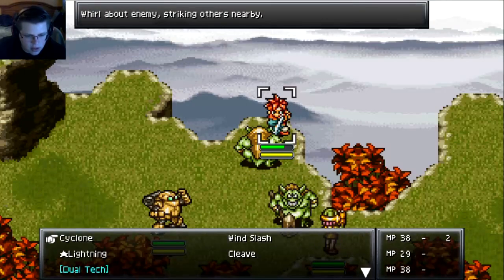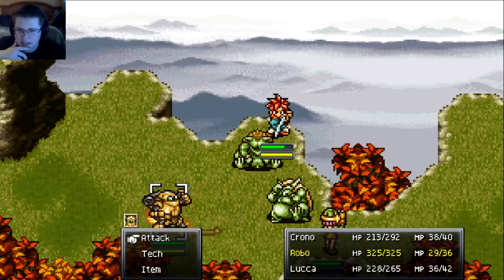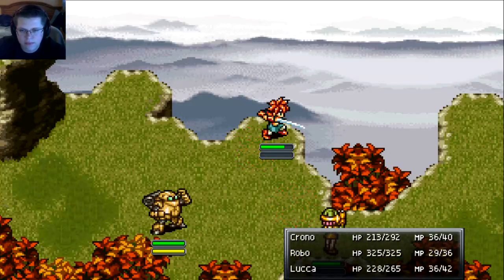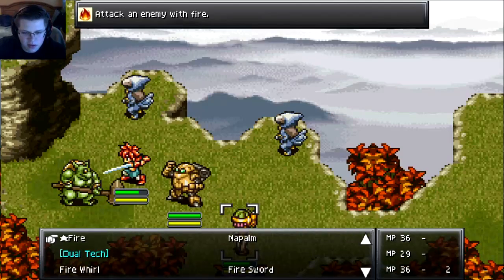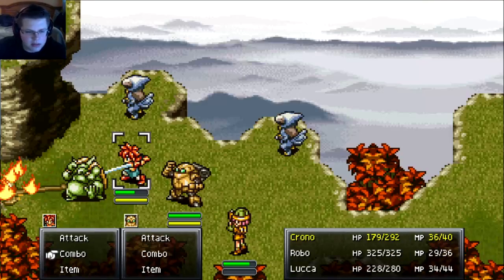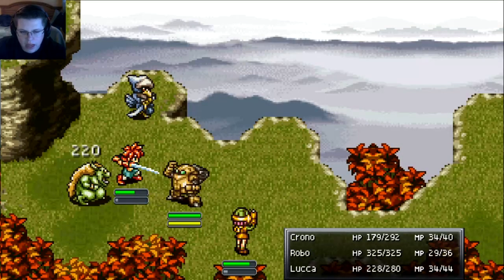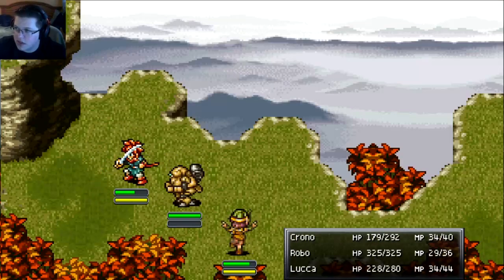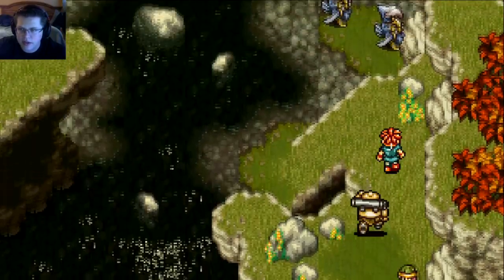Oh, we might have a boss coming up. Pretty sure. We can cyclone these two — actually I don't know how much cyclone does, but these guys are both weak so it'll be fine. Wow, four fights in a row — incredible! The game is turning up the difficulty a tiny bit, I like it. I was hoping to cyclone both of them but that doesn't seem to be the case. With Luca I can use fire to get rid of the bird, or I can just have Robo attack — Robo does a little more damage than Chrono at the moment. More birds — these guys are really easy.